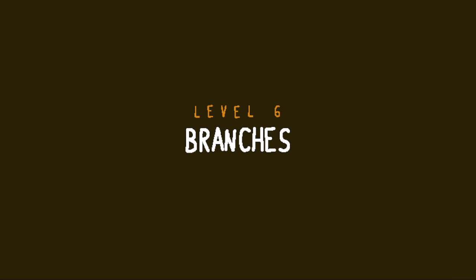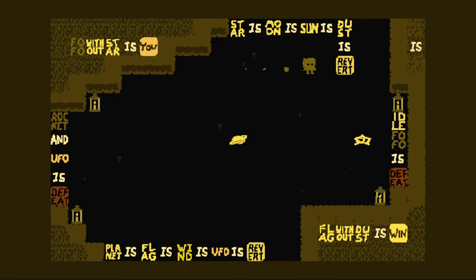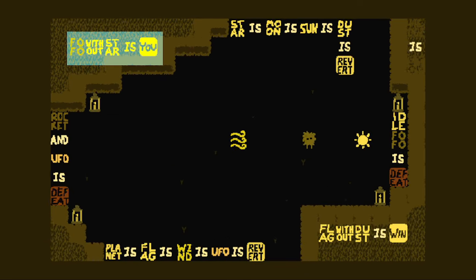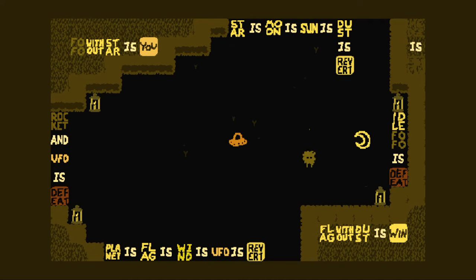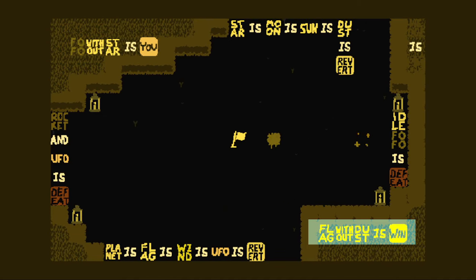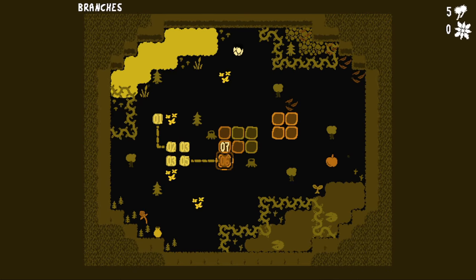I believe this pack was made for a theme called branching paths, which sort of explains the map meme. All the rules are locked besides the revert rule. When I do dust is revert, I don't have time to move and turn something else into revert. Both these objects are in a four-cycle loop, and the flag is always on the same turn as the dust — which is not good, because we want to be on the flag without the dust. But I could make the dust not revert on the same cycle. Now the flag is not on the same cycle as the dust — that was it.